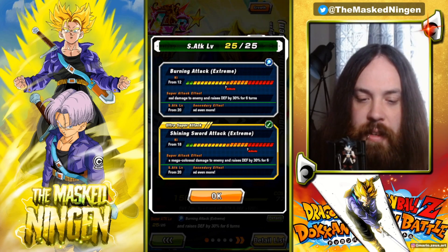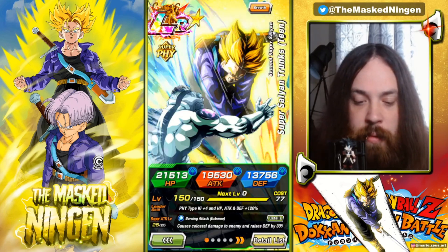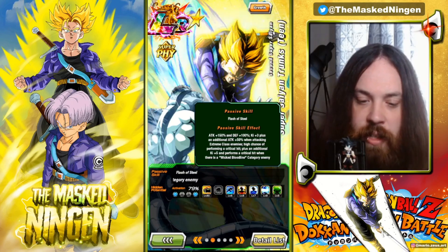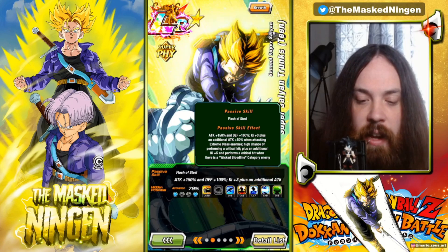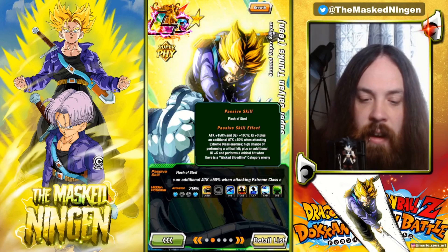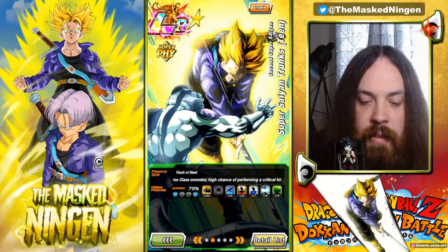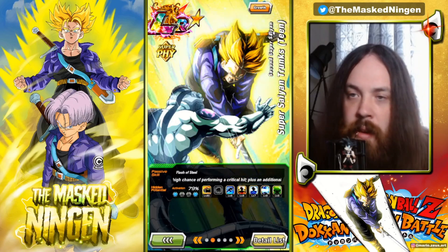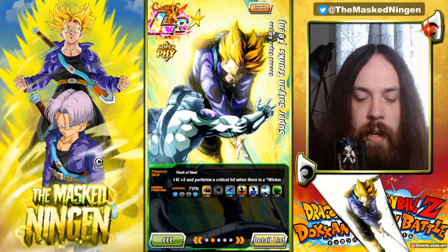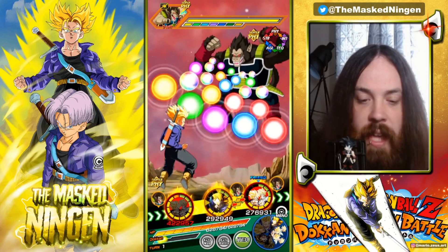The only major difference between his supers is that one does colossal and one does mega colossal damage, so obviously you want to try and get the 18-ki super as much as possible. He gets a 50% chance to crit which is really, really good. He's got 150 attack and 100 defense, plus an additional 50% attack when attacking extreme class enemies and a high chance of performing a crit, plus a guaranteed crit when there is a wicked bloodline enemy. A little bit of flavor added in for the moment of killing Frieza. We're going to try him out in an infinite Dragon Ball history stage.